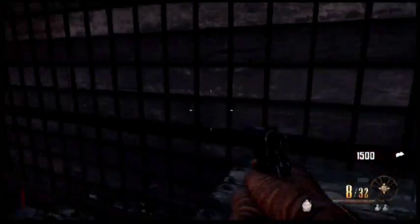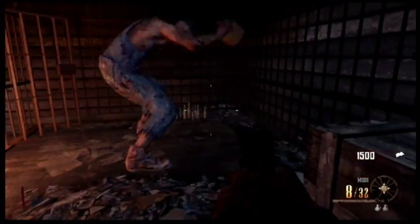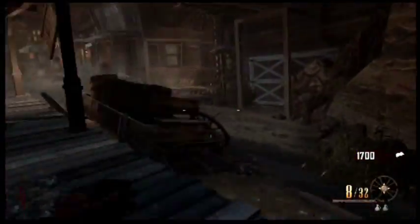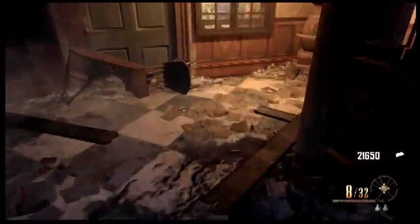Once you get into the game, what you want to do is get down and free the big guy from his cage and build any weapons along the wall that you choose — the more points the better. Once you do that, open up the bank, withdraw about 20,000 to 30,000 points, and then go hit the power switch.